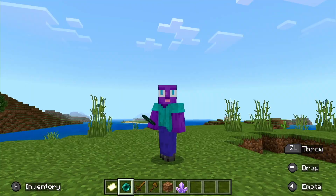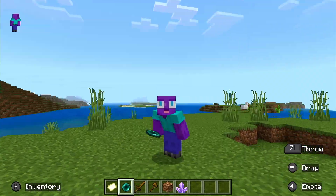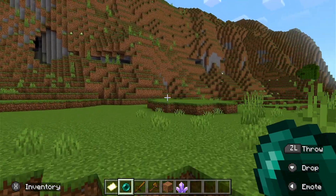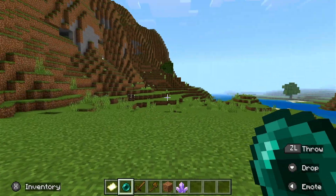An enderpearl is an item in Minecraft that can be thrown. When it lands somewhere, the player is teleported to its landing location. It could also be used to craft eyes of ender, which are required to access the end.